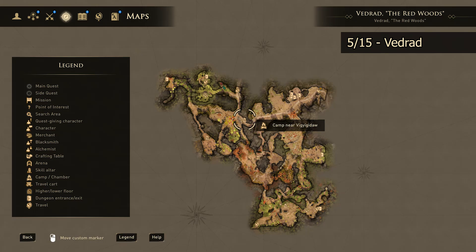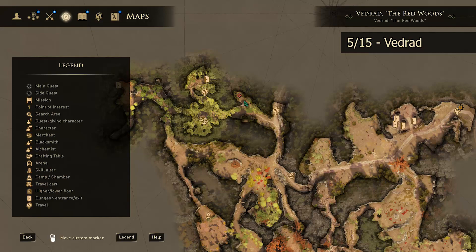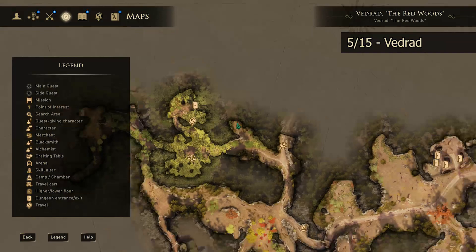Still out in Vedrad, our next skill altar takes us north of the camp shown on the map and east of a village that shares the same name as the camp. You can start at either one of those points, but once you get there, make your way up to the red mark on the map, and you will find your next skill altar.